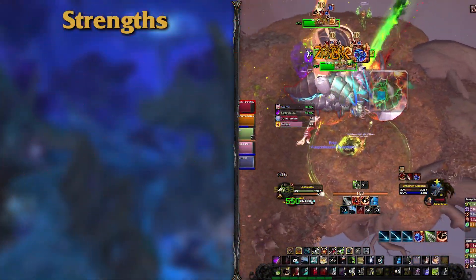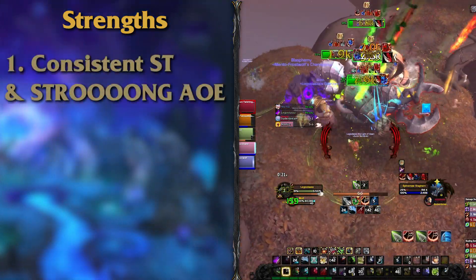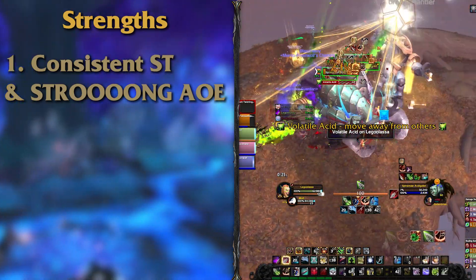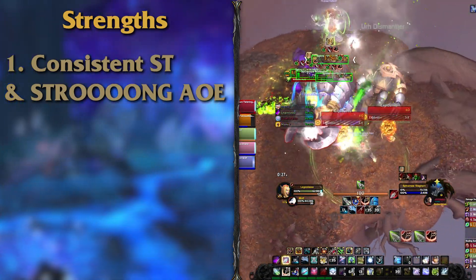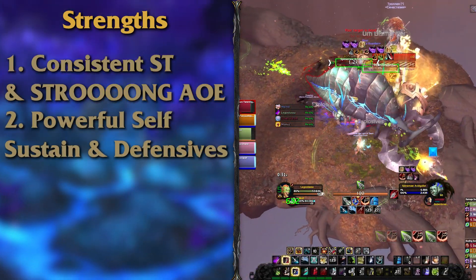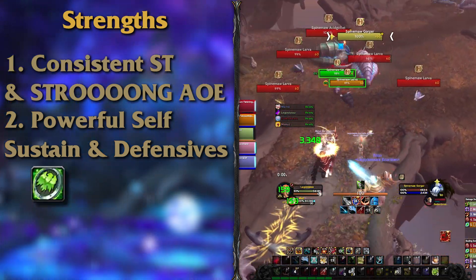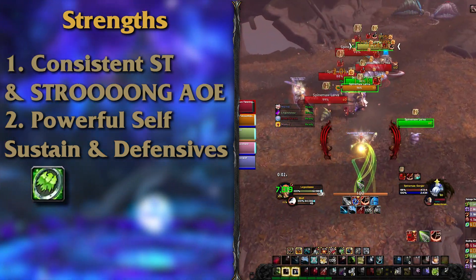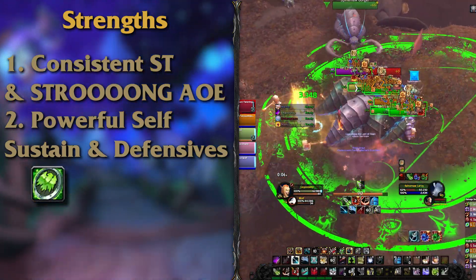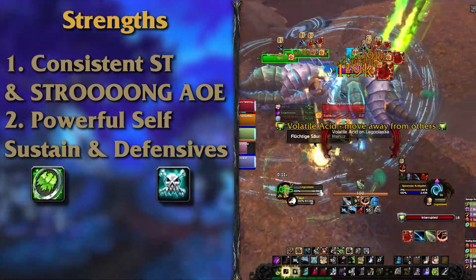Survival is a fairly easy spec to pick up. It brings consistent single target damage that suffers very little from downtime thanks to Aspect of the Eagle, and very strong AoE buffed further by your tier set. Your defensives and self-sustain are very powerful, and add to those Survival of the Fittest — your Tenacity pet ability that will reduce all the damage you and your pet take by 20% — or your Feign Death ability that will protect you from abilities that can target you.